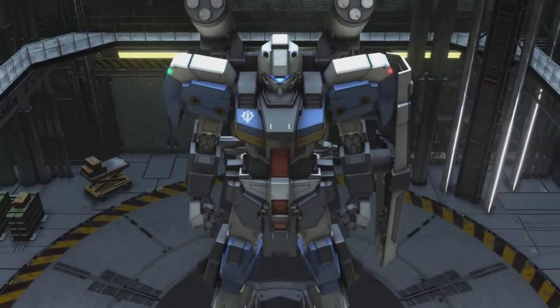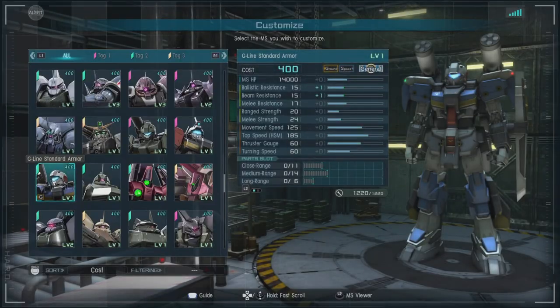It's a 400-cost ground and space capable general with a ballistic and beam resistance of 14 — the plus ones from the enhancement — and melee resistance of 17, a range strength of 20 and melee strength of 24, a movement speed of a fairly decent 125 at this cost, and a risk gauge of 60.